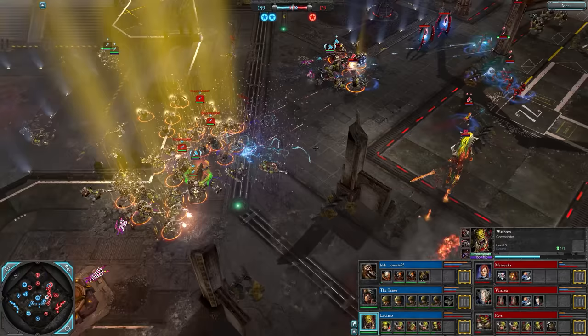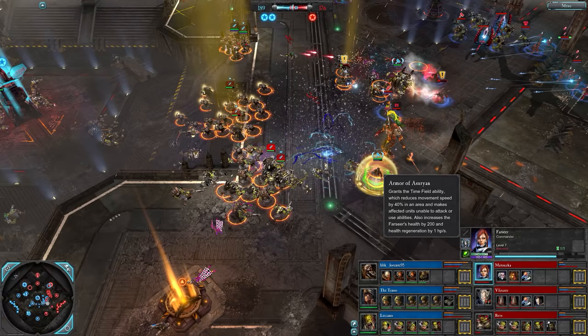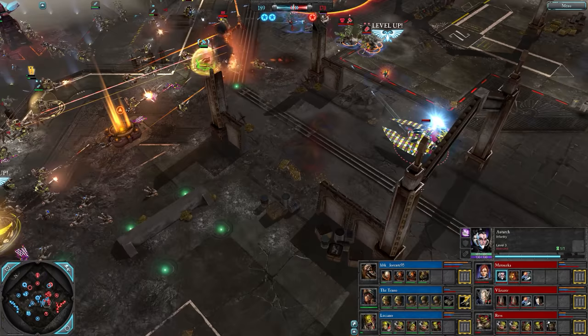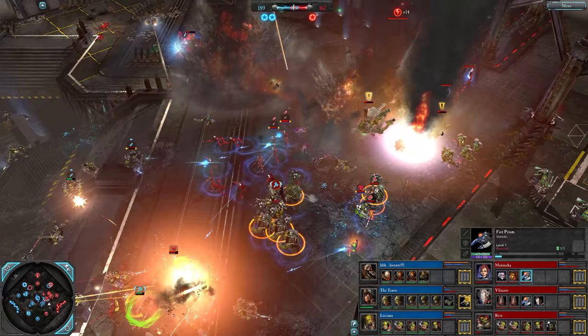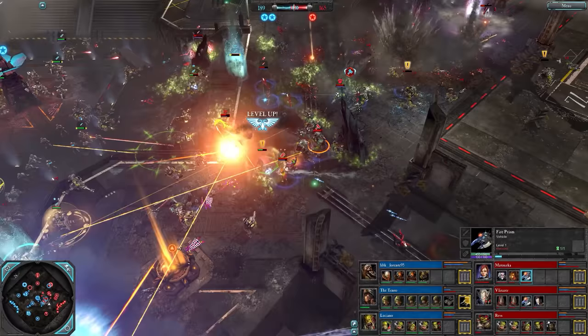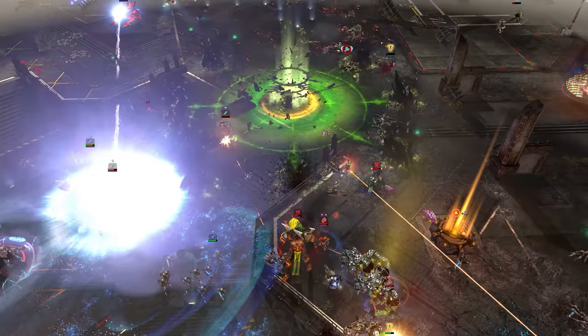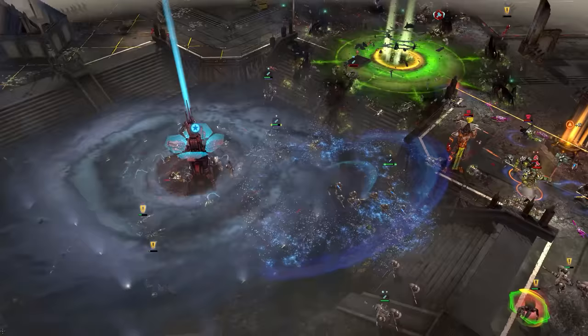There's a Psychic Storm from Matuska. Now has the Arm of the Asuryan - Spirit Stones also up. Autark level three. There's that second Fire Prism. And a Rocks from Luciano - pretty good one, lots of dead stuff. And now an Imperial Abyss from Lorrente - Orcs be dying, and an Eldritch Storm in the mid. Absolute chaos.